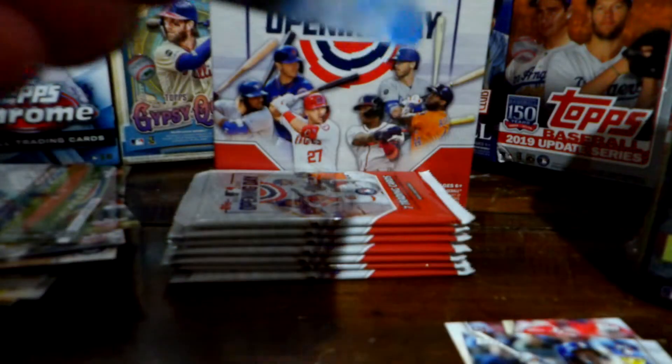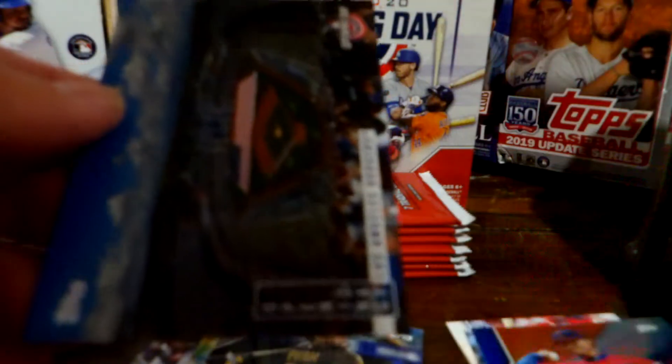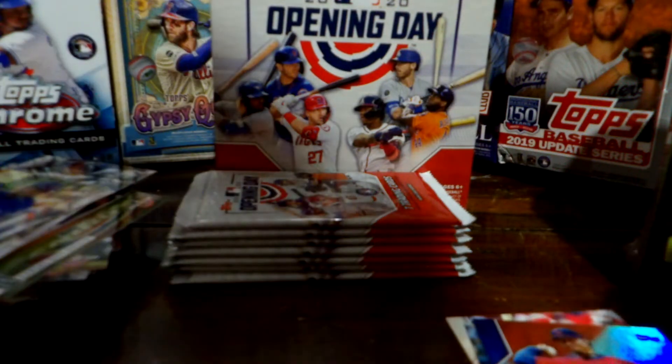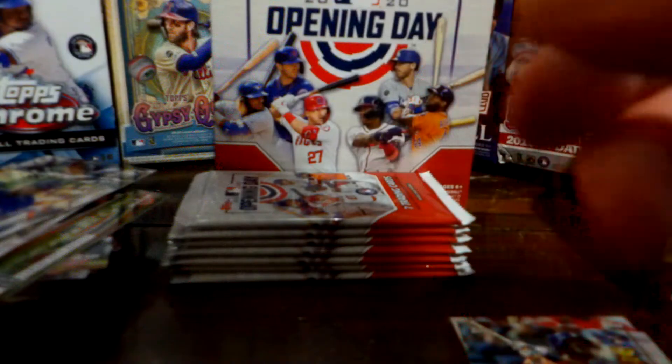Next pack: Joey Votto — neat — Chris Paddack, Aaron Judge. We got a blue foil Lindor — that's cool, I like that one. Another field card of the Dodgers — Los Angeles Dodgers stadium, pretty cool. Let me sleeve this Lindor card. I'm going to sleeve those two also.